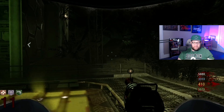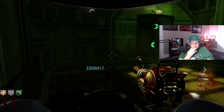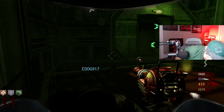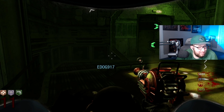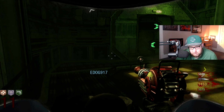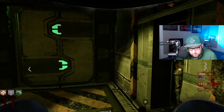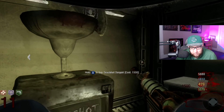The next one is called 'Perks in Space,' and what you have to do is purchase every perk in one game. If you didn't know, you can actually buy a perk and then use the hacker device to hack that perk machine — you get the points back but you do lose the perk. So it's really easy to do. Deadshot Daiquiri — very interesting.